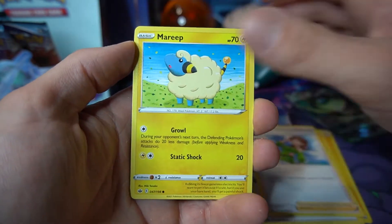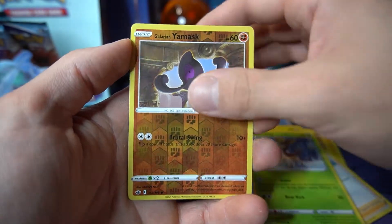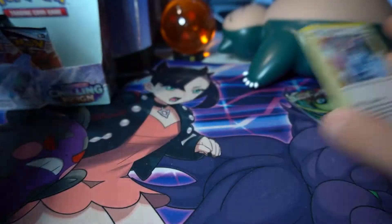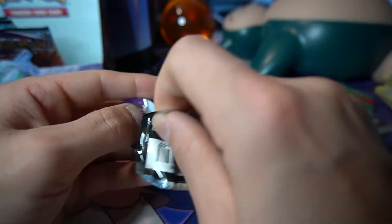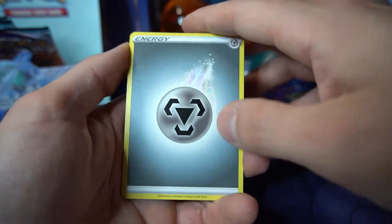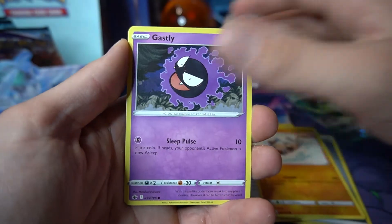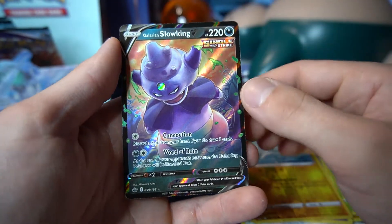Spiral Energy, Honey, Marie, Rockruff, Swirlix, Lapras, Deerling, Galarian Yamask, and Zangoose — weird seeing Zangoose. I think this is the first set since I've been back into opening that I've actually seen Zangoose on any cards. Actually forgot he even existed — the little angry rabbit-type Pokemon from the Ruby and Sapphire games.